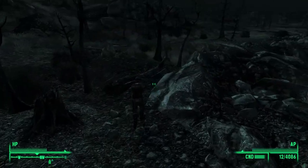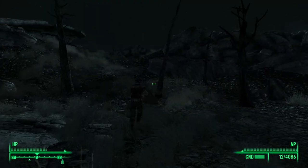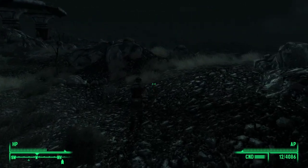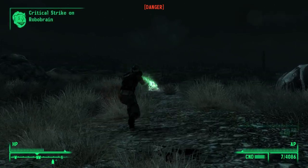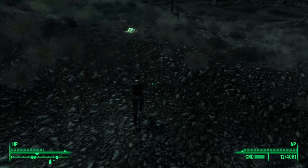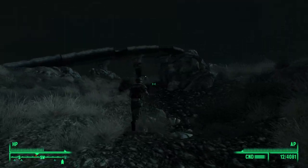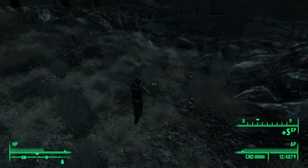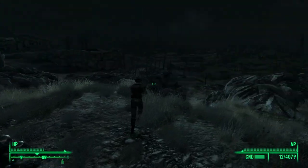I really need a house because my carry weight is getting really full. There's another one — let me kill this guy first for his energy cells, then I'll take out this Robobrain. Luckily these guys are pretty easy to kill, at least with the plasma weapon.